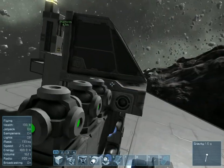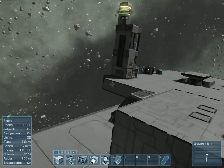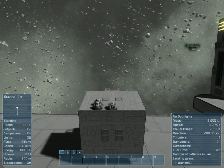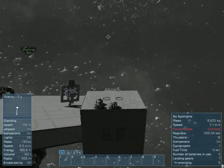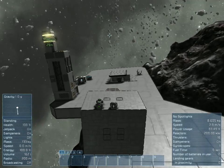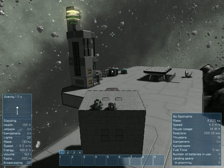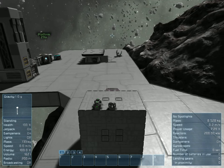Once you've enclosed it in blocks, and I've slapped a cockpit on the front of it here, it should still work exactly the same. Obviously I'm overloading my power because I've only got a little reactor on there, but you have a self-enclosed power block. There is no way that anything can get in and damage those thrusters.